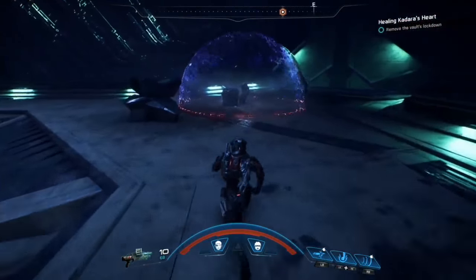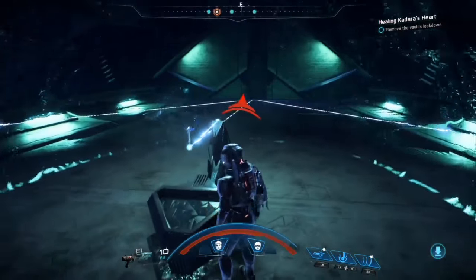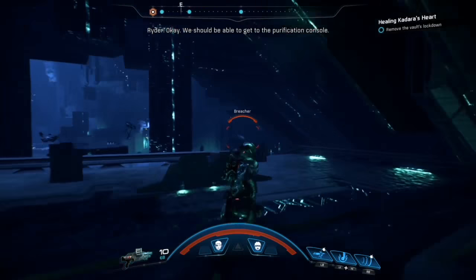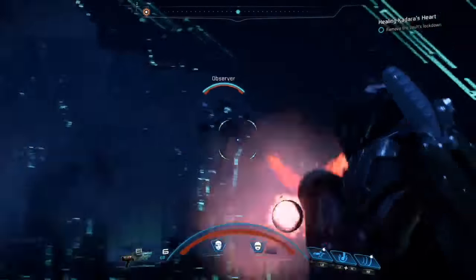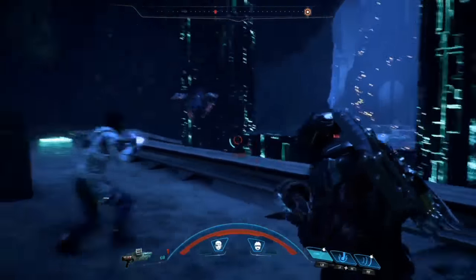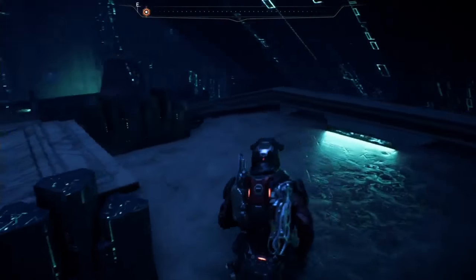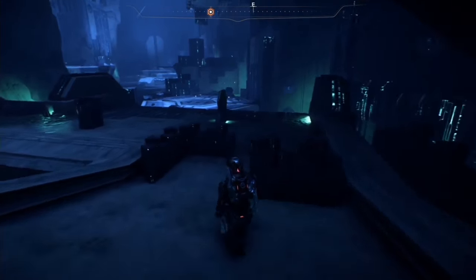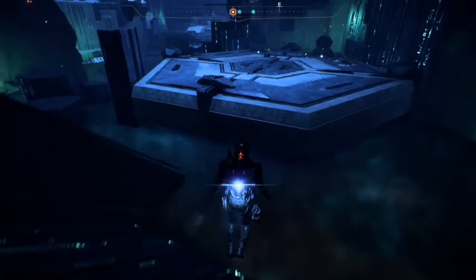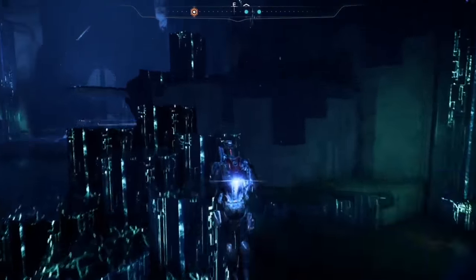After you open the third and final bubble, this vault door will open and you'll have a couple of enemies out here — just mow them down. I kind of just go all the way with these enemies because this was like the third or fourth time I completed the vault since every single time the recording corrupted. I had to run the monolith like three times because I was stupid and didn't create a manual save, so all my auto saves were at the end of the vault.